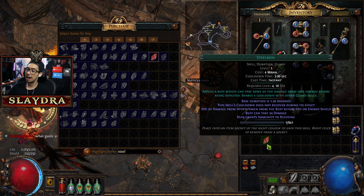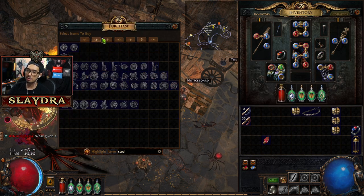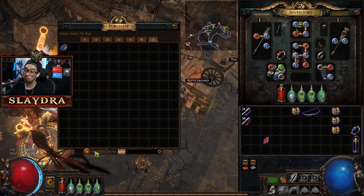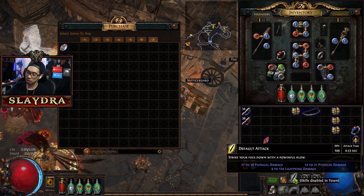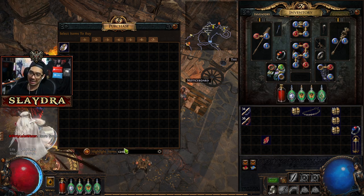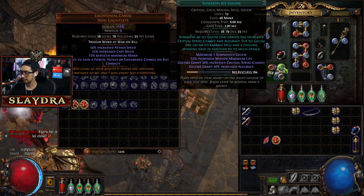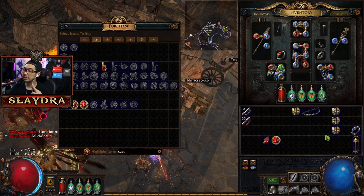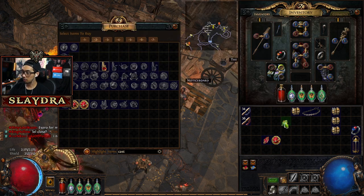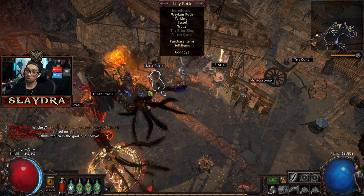It will just absorb some damage for you. I want this on basically an automatic use. The reason why I don't mention it super early on is because sometimes people don't like to run something else in addition to another button. But right now I'm gonna make it so it casts automatically. We're gonna run Cast When Damage Taken into the support gem — it's gonna cost one orb of alchemy. Steel Skin itself is like nothing, but right now I need it linked to two reds.